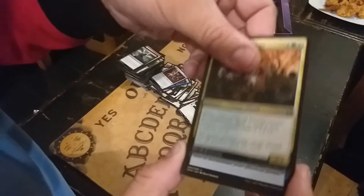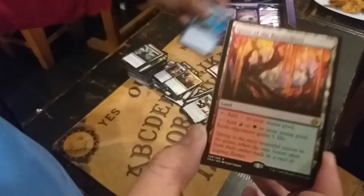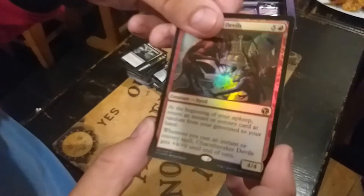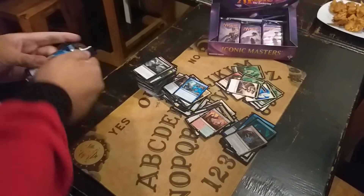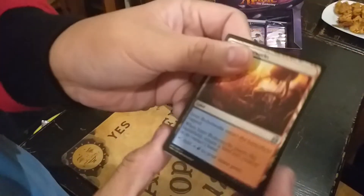We have Chronicle of Heroes. Vectorize. And what do we have? Oh, Grove of the Burnwillows! Not bad. And we have another rare — why is this a rare? We are looking for a mythic rare. Anyways, Grove of the Burnwillows is good. Hopefully there is still a mythic — we are just hoping. So what do we ask for? Vial! We want Vial!